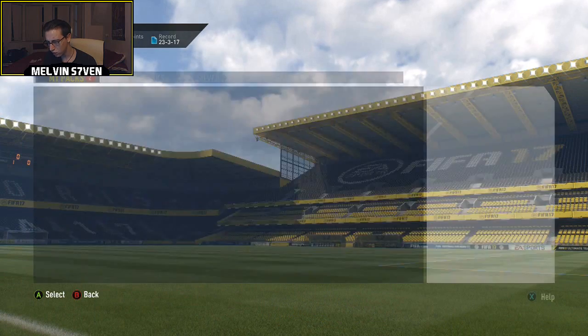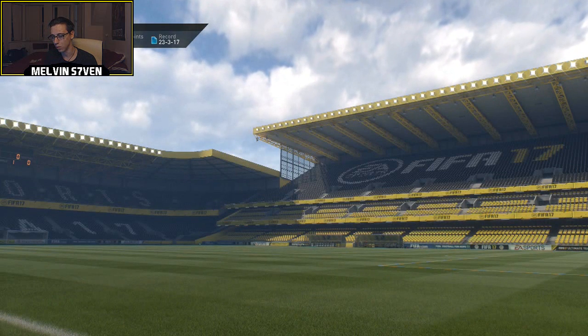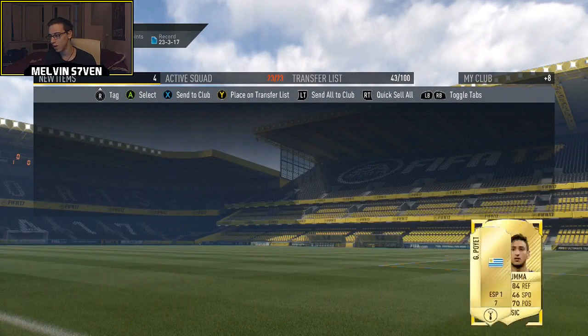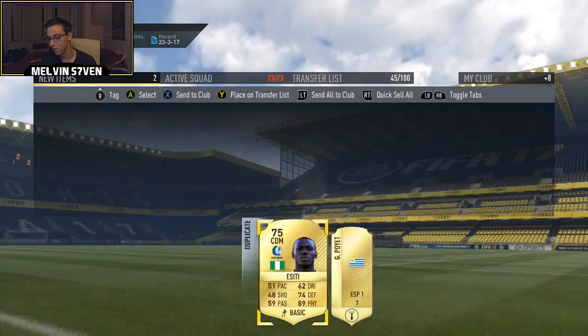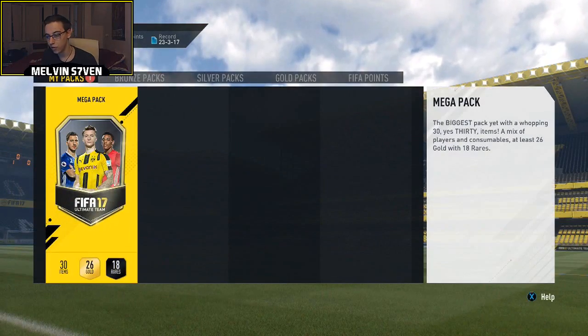Two more packs left — hopefully we can get something big to get the value of the players back. The Ones to Watch are in packs. That's opened and I didn't see what it was — should be an insane player. No, it's not really — Donaruma just came out of their packs, so that's a bit disappointing. As an inform, Valencia might actually go for a bit, especially if they win later today.